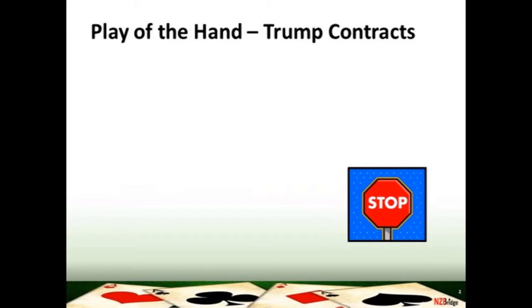The playing tip we're going to focus on is in the play of the hand when you are in a trump contract. So you're drawing trumps. The first thing you're going to need to do is count how many trumps the opponents have. This is very important to do because you need to know how many trumps are out in the enemy's hands.